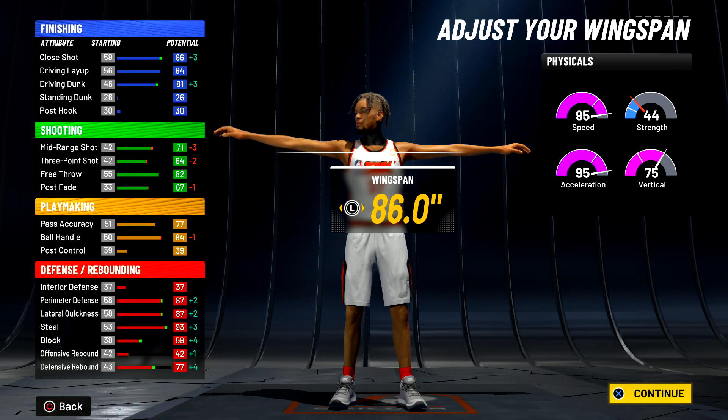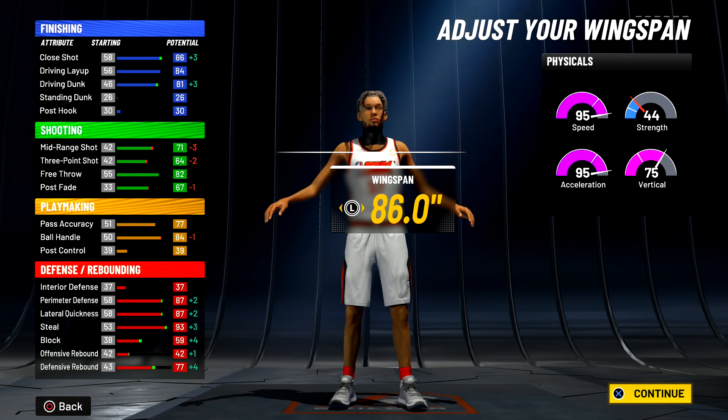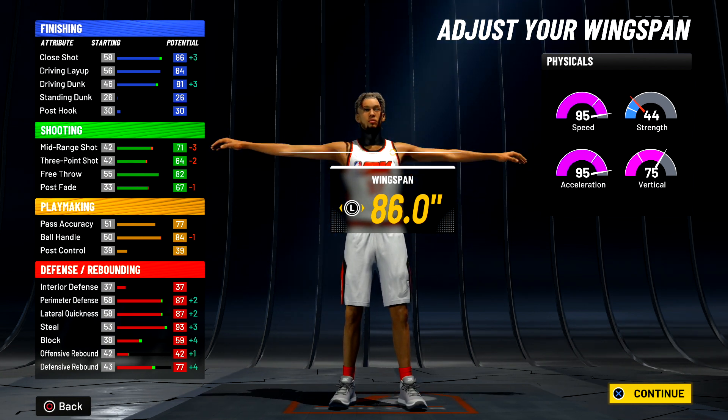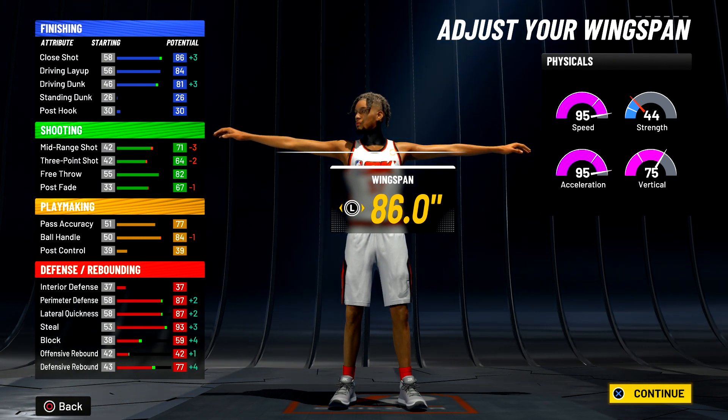Max your wingspan out. This is what's going to get you the contact dunks at 99, and this is what's going to boost your defensive stats. You'll see 93 steal and 59 block with max wingspan.